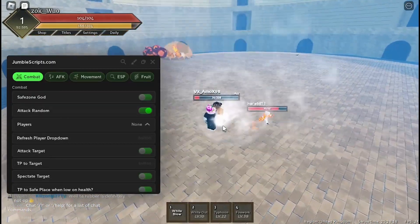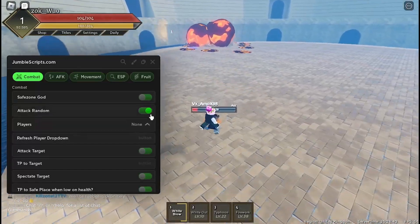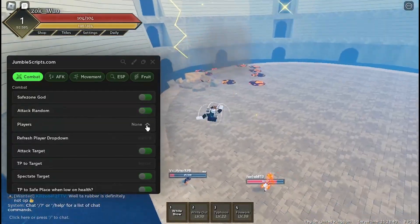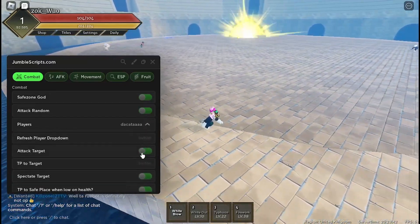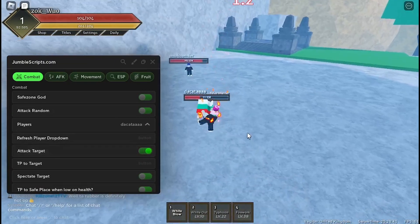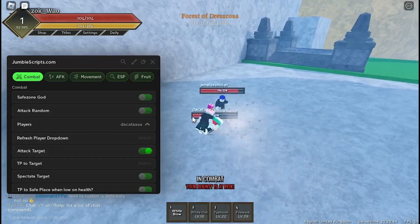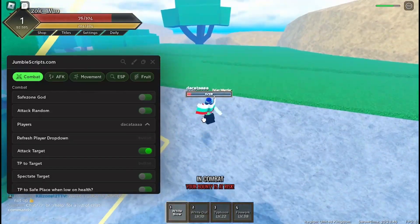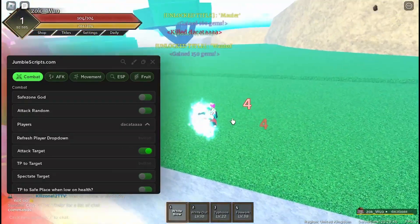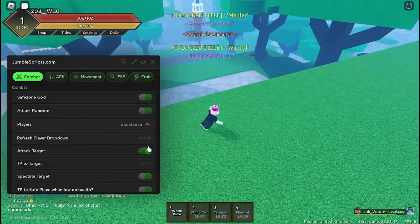I'm not doing any damage to him, not sure why. But then you can choose a specific player to attack — if I attack this guy you can see I'm attacking him.